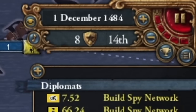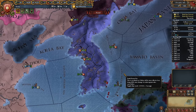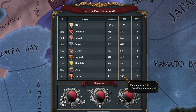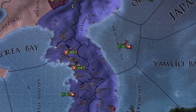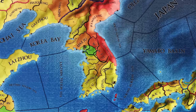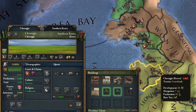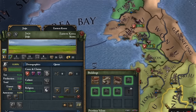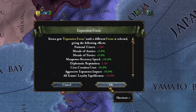In the year 1484, my Korea is starting to feel suffocated on this tiny peninsula. We've achieved over 340 development points, which is quite a lot considering we haven't literally conquered anything. Despite this, the development costs for our provinces remain dramatically low. However, I've started to conquer, so I'm changing my government's stance for better bonuses.